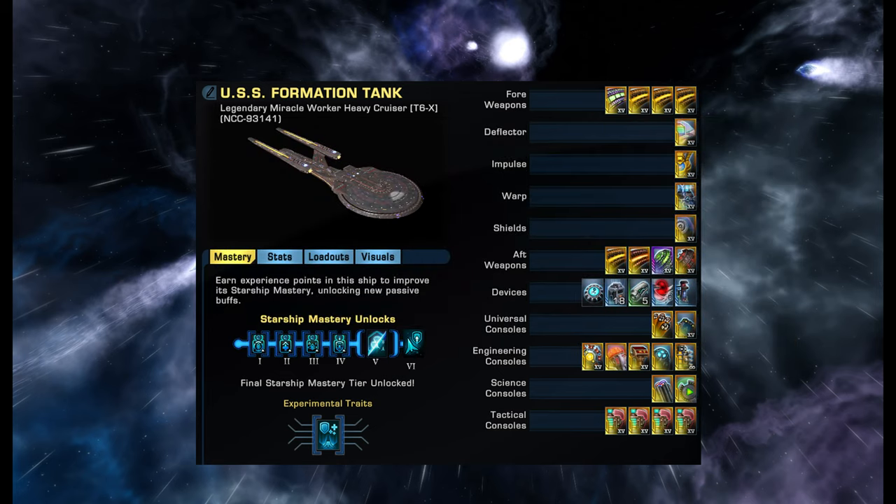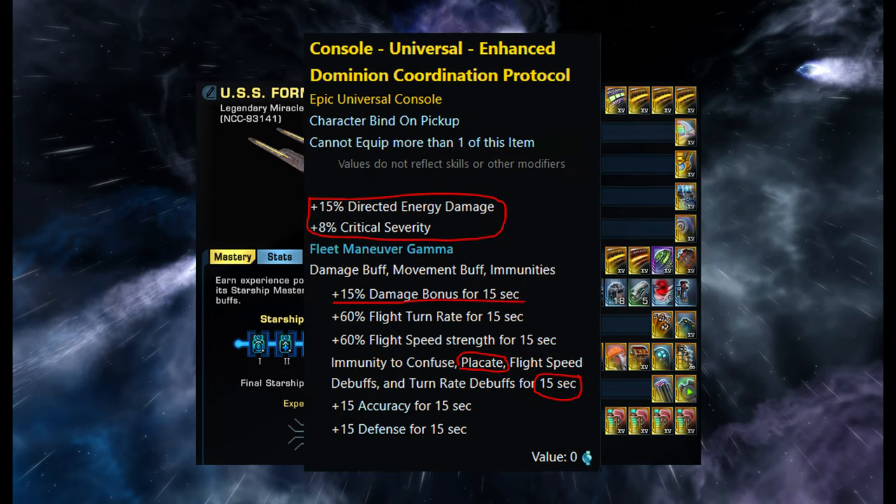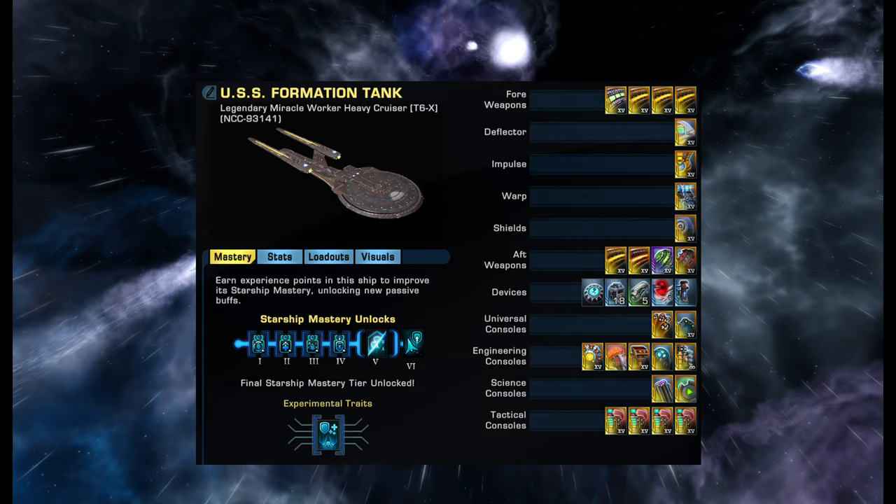The second weapon on the left is a Terran and we've got the Omni on the last one on the right — that Omni from House Martok. Looking at the engineering consoles, the third one from the left is a two-piece giving extra crit and accuracy. On the left is the Enhanced Dominion Coordination Protocol — a team console that gives 8% crit severity and 15% directed energy damage. When you activate it, Fleet Maneuver Gamma provides 15% bonus damage, 60% flight turn rate, flight speed strength, and immunity to confuse, placate, and turn rate debuffs, which is really useful in a team setting.